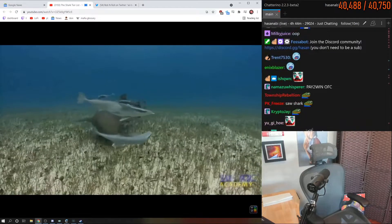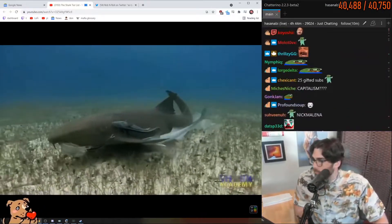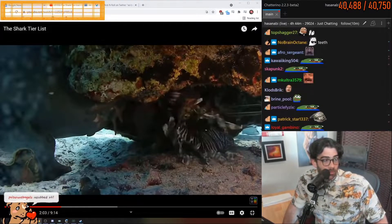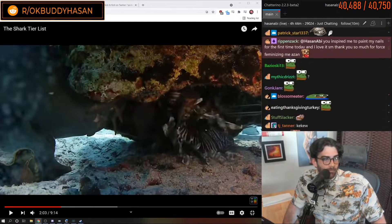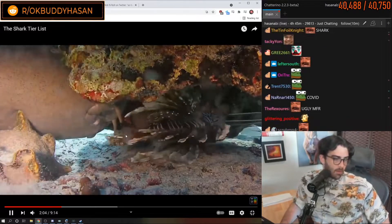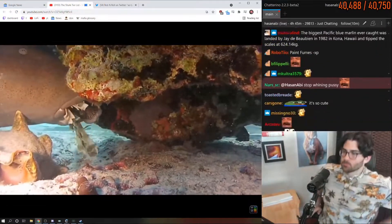Instead of abusing the powerful kit available for shark classes, nurse sharks rummage around the ocean floor looking for easy XP. However, they do have the strongest suction force of any fish, and since they don't have many terrible matchups, they're definitely no F tier.